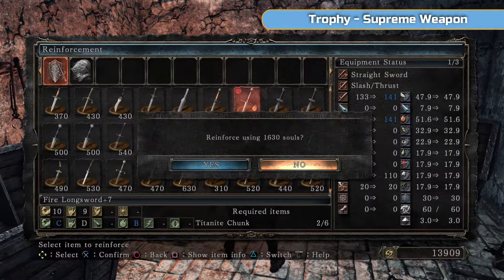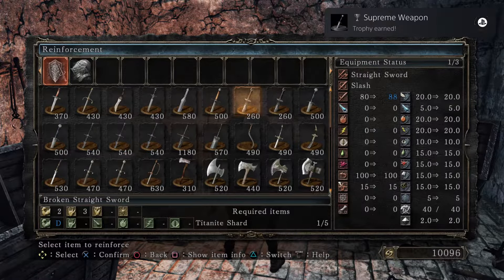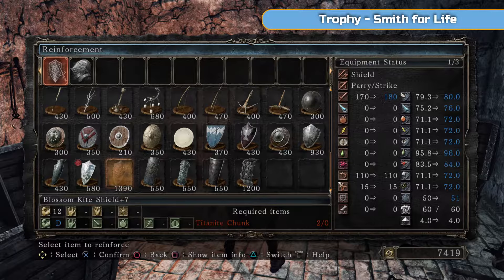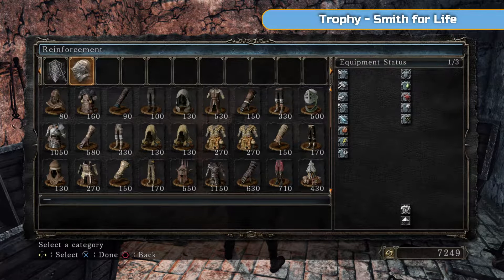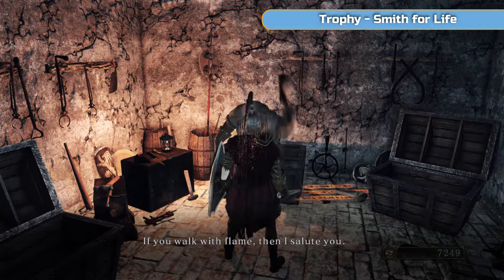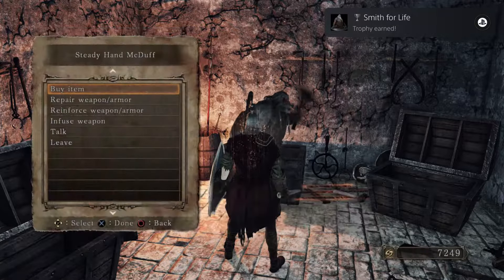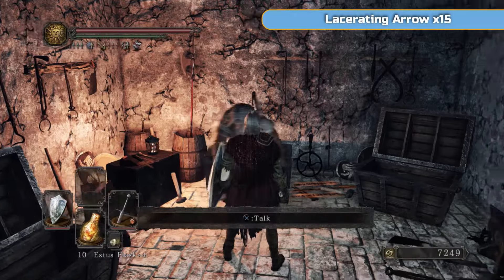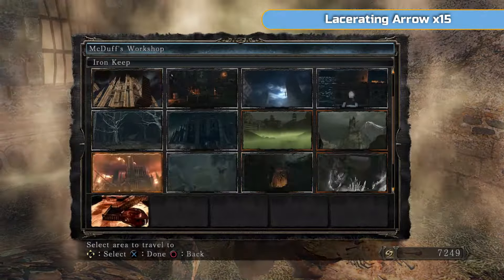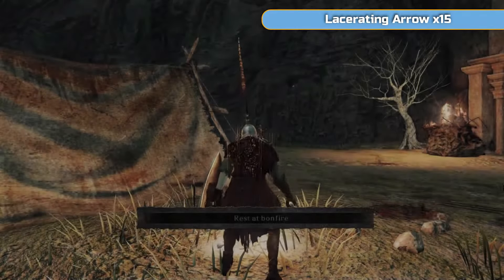We have enough materials now to go to plus 10 — you should have enough as well. Don't worry if you don't; just remember to do this later on. I'm going to reinforce this one weapon. You should have more than enough Titanite Slabs at this point to fully upgrade a weapon and get the Supreme Weapon trophy. Once you've spent enough upgrading weapons with him — I think it's 12 or 15,000 — if you talk to him using the Talk option, you'll get the Smith for Life trophy. After that, you can use any smith to upgrade.